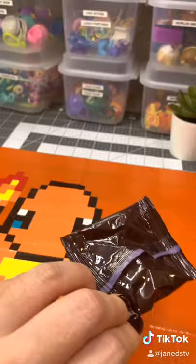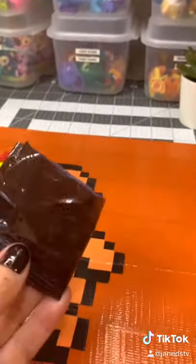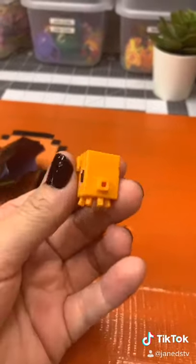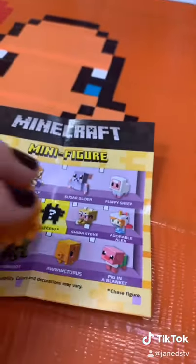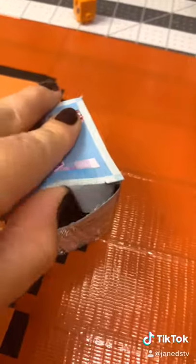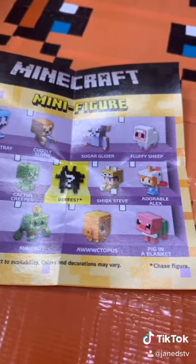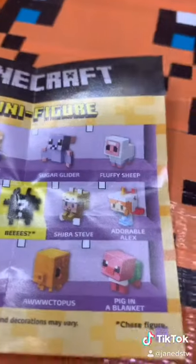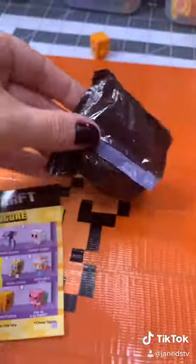This reminds me of fruit gushers and now I want fruit gushers. It would be amazing if there were actually fruit gushers inside, but instead it is the octopus. Apparently this is the cute series — I didn't even read that, I'm a dork. Opening up another one — I don't know which one I would want, maybe the cat. The owl stack is pretty cute too. Okay, what do we got?